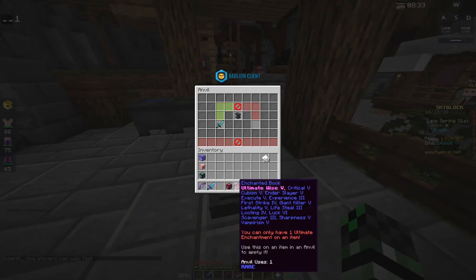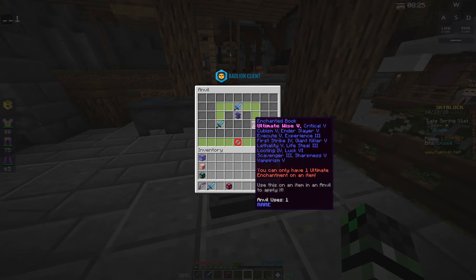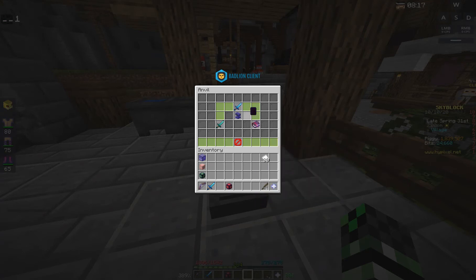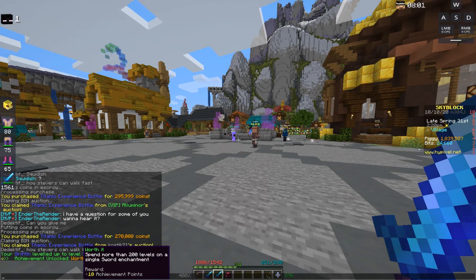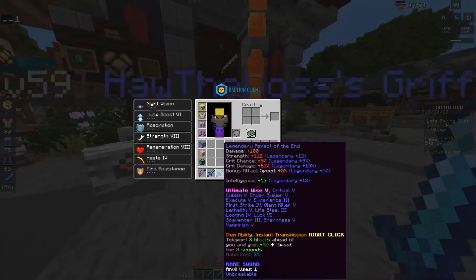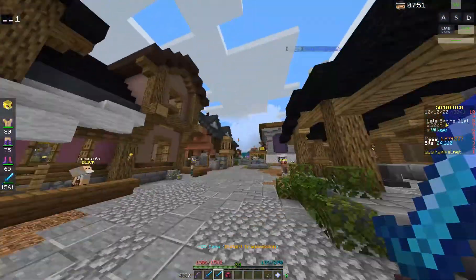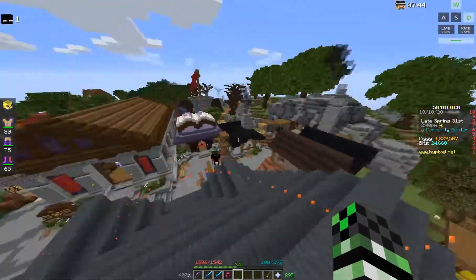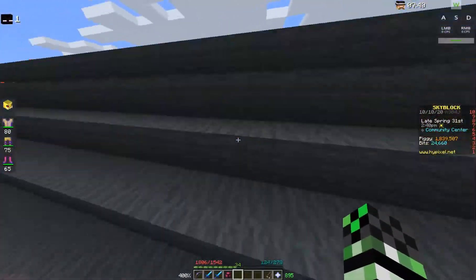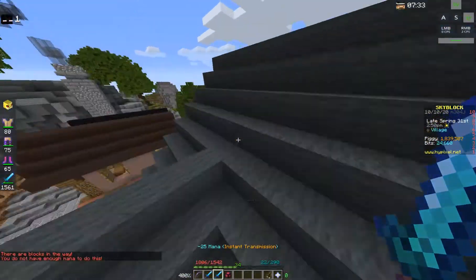I got myself a fully enchanted book with Ultimate Wise on it, but I did not consider how much XP is required for putting enchantments on with Ultimate Wise, so I ended up wasting a million coins on XP, which is kind of annoying. It's only 25 mana, and I spent more than 200 levels in a single sword enchantment. Also, you might notice my sword is not moving when I teleport — that's because I'm using 1.15, which does not have the sword block mechanic from the combat change in 1.9 and above. So that's why it looks super weird when I teleport, so just keep that in mind.